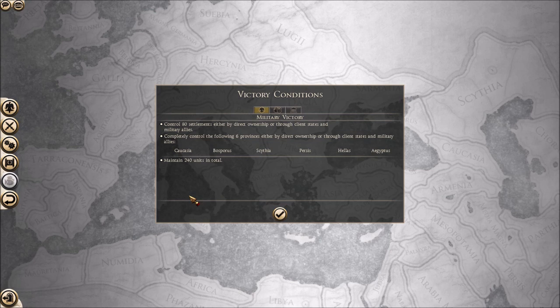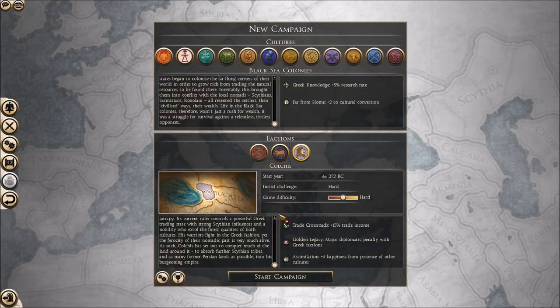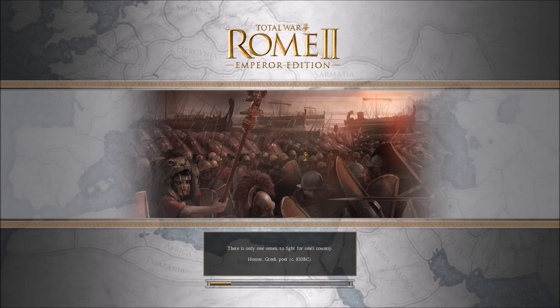The victory conditions are standard for the grand campaign: 80 settlements, and we need to control the Cimmerian Bosporus - where Royal Scythia is - Persis which is Persia, Hellas which is Greece, and Egypt. We also need to maintain 240 units, which is easy peasy lemon squeezy. If you're new to the channel please subscribe - I'll be doing this campaign to the end, and please give the video a like as it helps me out, especially for the first two or three episodes, because it gets me up in the YouTube search results.